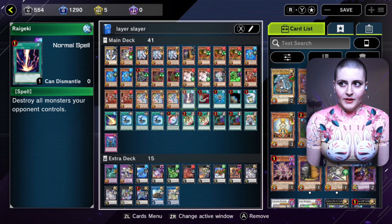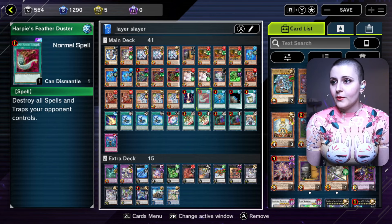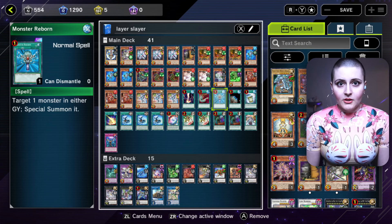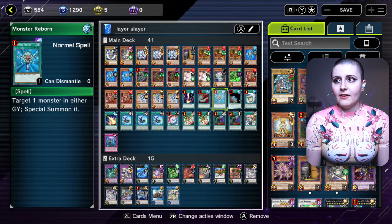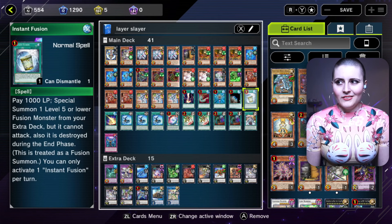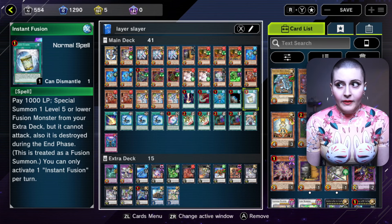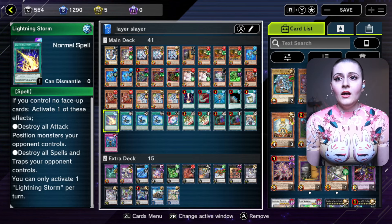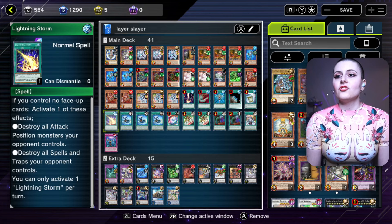For spells and traps, we have Raigeki to destroy all of our opponent's monsters, Harpie's Feather Duster for their spell and trap card zones, Monster Reborn to get another layer or our big Super Quant boss onto the field, and Terraforming to get our field spell — the linchpin of the deck. Instant Fusion is here to summon Mud Dragon for Union Carrier plays. Lightning Storm is in here so that if we go second with no monsters, we can destroy all attack position monsters our opponent spent resources on.